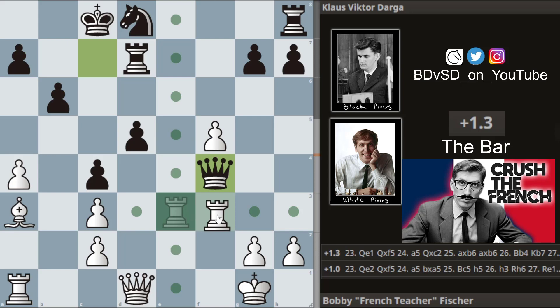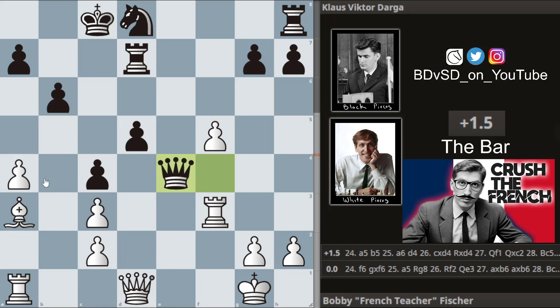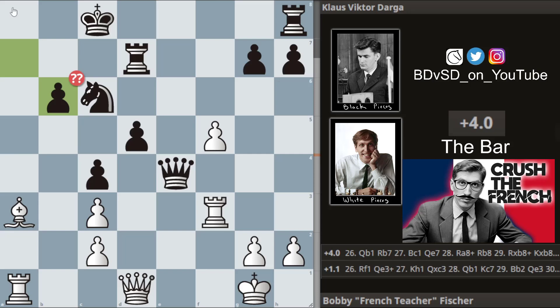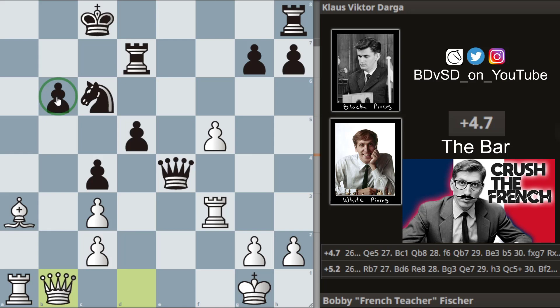We get queen to f4, hitting the pawn. Bobby defends, and we get queen to e4. Bobby plays a5, trying to open the already damaged pawn structure. We get knight to c6, making it a two-on-one, then takes and takes — also a blunder, ladies and gentlemen — because it opens the a-file for the rook. Queen to b1 puts some pressure on the pawn.